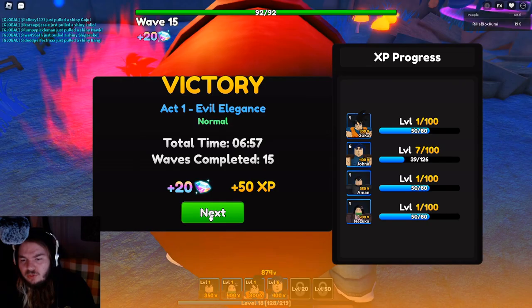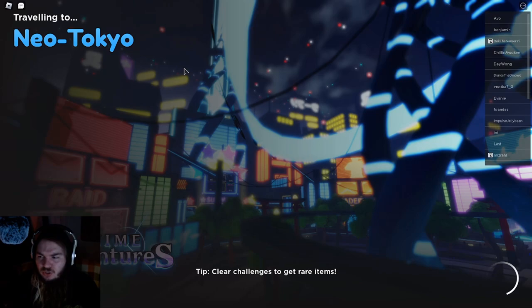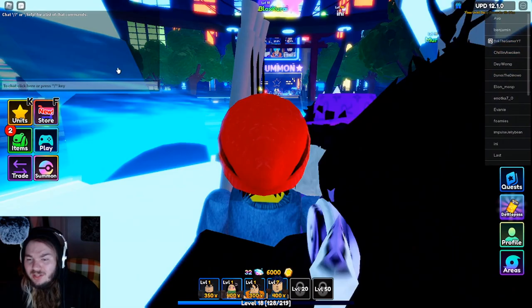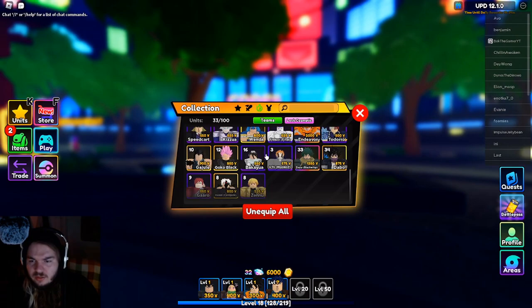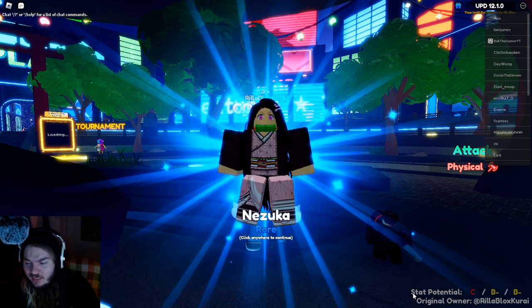Another thing you don't have to worry about is traits — or rather, stat potentials. I wouldn't even call it traits — it's the rankings they get for their ability and stuff early on. I'll show you in a minute here once we load in. Go into your menu and make sure you zoom out. When you zoom out, let's say we go to Nezuko — at the bottom right is the stat potential. You don't have to worry about that just yet.